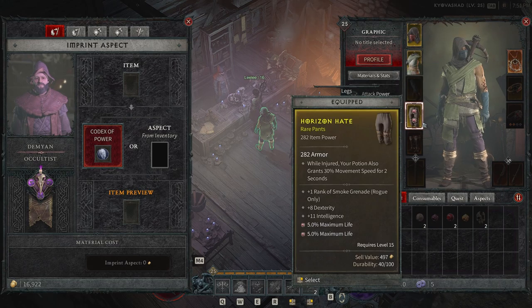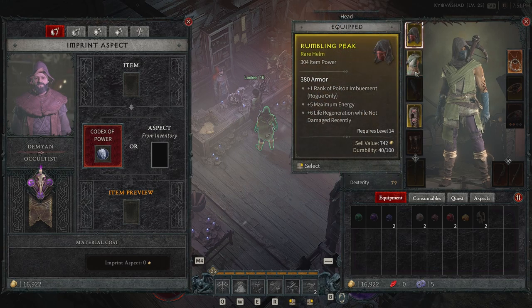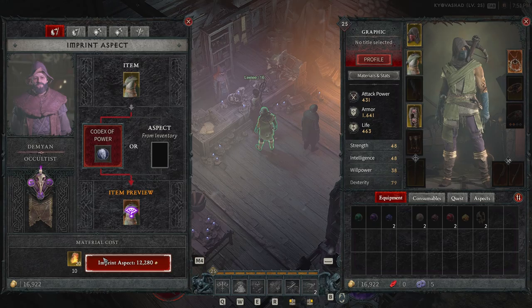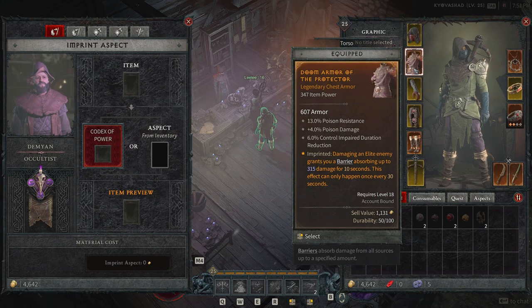We're going to do it on a rare chest piece — 347 item power. It's going to cost us 12,000 gold as well as 10 veiled crystals. Let's do exactly that and imprint it — and there we have it, a legendary piece of chest armor.